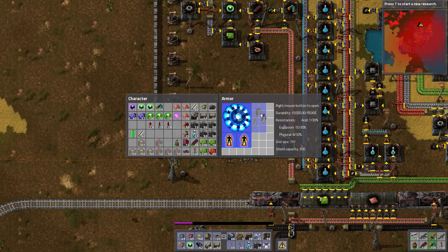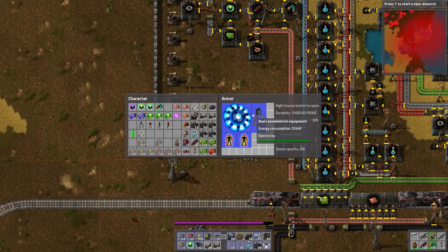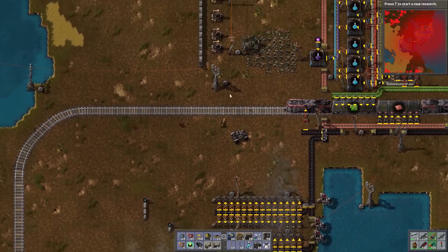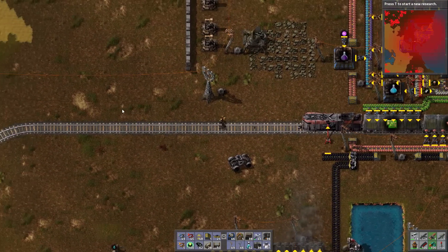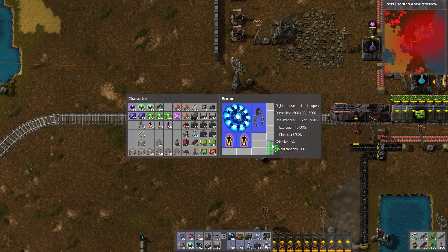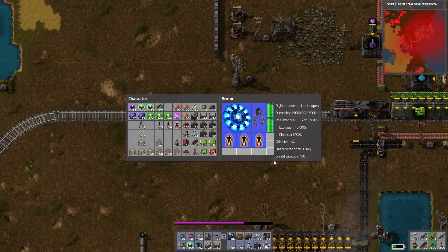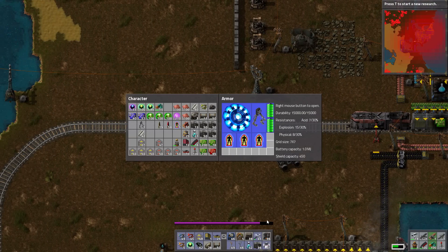It looks like I counted wrong — we can only fit one exoskeleton in here. This guy increases our speed by 30%, so now I'm a bit faster. You can lay down concrete and pavement to go even faster — we will get to that eventually. I'm just a little speedier for getting in and out and outrunning aliens. We've got two shields, batteries can fit here too, and then a third shield. There's no need for solar panels with a fusion reactor. This bar right here is our shield filling up — that's pretty good.